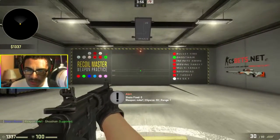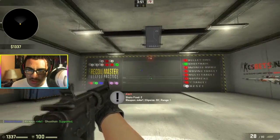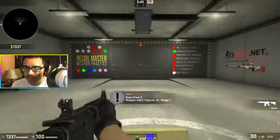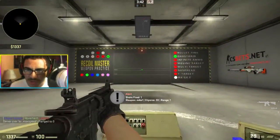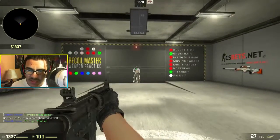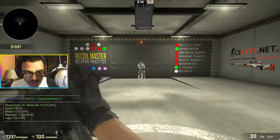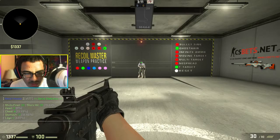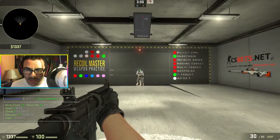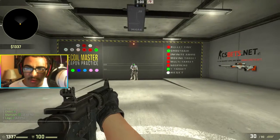This really helps because spray patterns are huge. Especially if you're not ranked yet or you're in Silver, your aim probably isn't good enough to just one-tap everybody you see, so learning the spray pattern is really important for your skill level and how well you'll be able to kill opponents. This workshop also lets you add T targets, and when you shoot them it will show you where you hit them — head, chest, stomach, or legs.